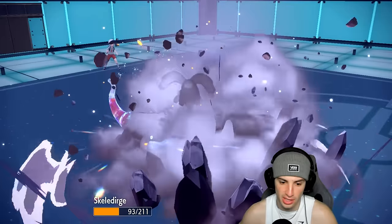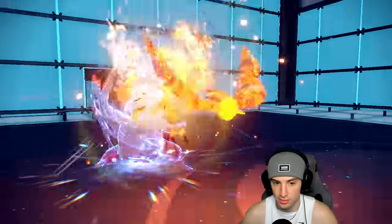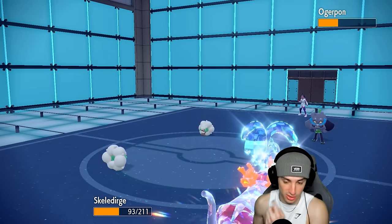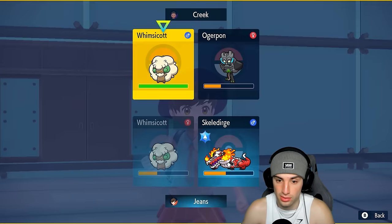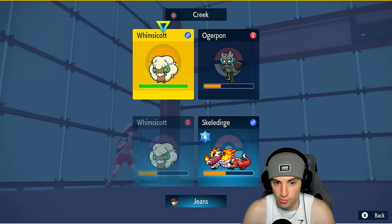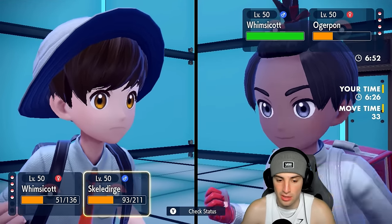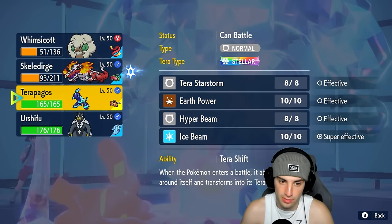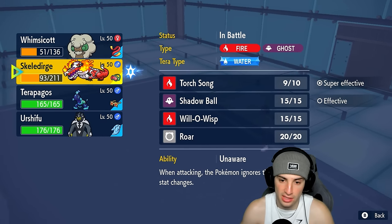They're sticking with Moon Blast — they might double down onto Whimsicott. They're not doubling, so we need to go for Tailwind next turn. Skelly Dirge survives the Torch Song — nice little Special Attack boost from it. From here I want to go Tailwind. I could Encore them into whatever, but I'd rather get this Tailwind off. We might have to sacrifice Skelly Dirge here — and we might have just wasted our Tera.